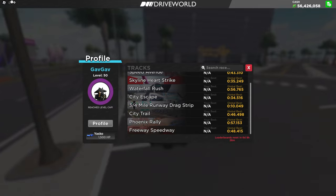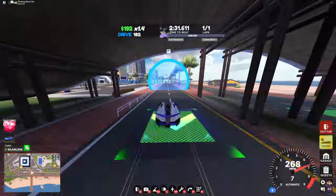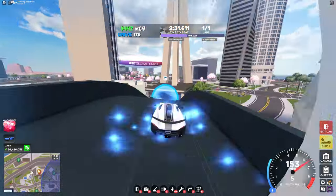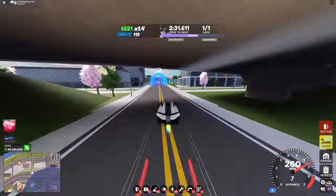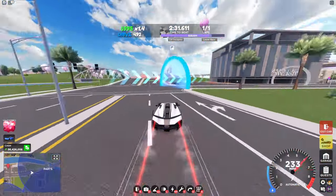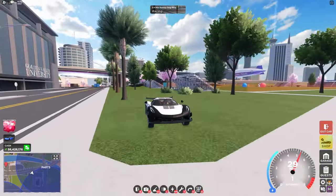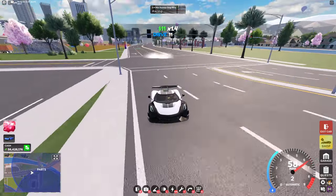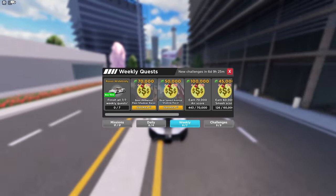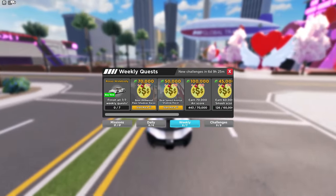And we have a new race called City Escape, and we also have a new car called the Rosa Widebody. Everything else is probably the same. First, let's complete these two shadow races.